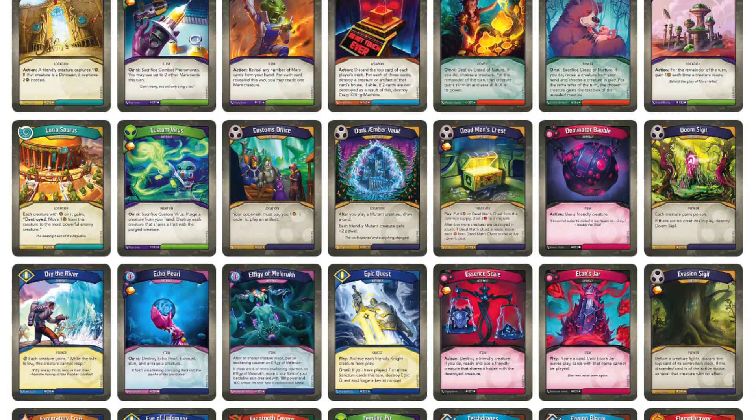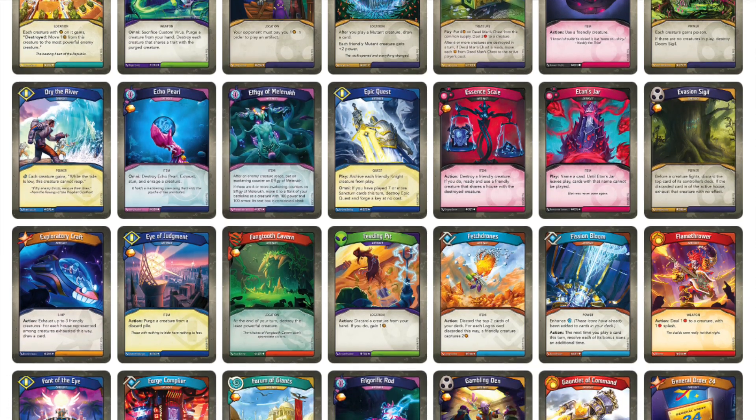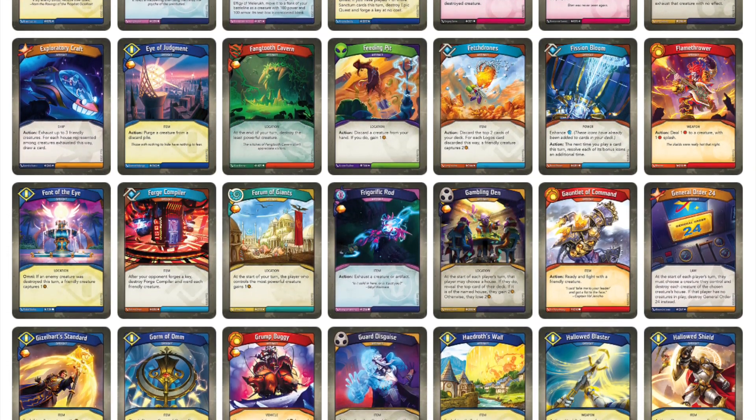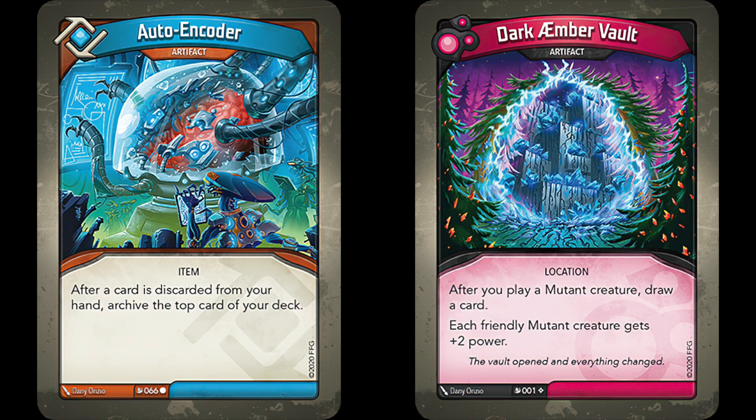In today's world of Keyforge, Artifact Control is a must-have. If you don't have it in your deck, then you're susceptible to artifacts such as Quixelstone or Heart of the Forest, or you may be put on your back foot by artifacts that just give your opponent a distinct advantage, such as Autoencoder or Dark Ember Vault.